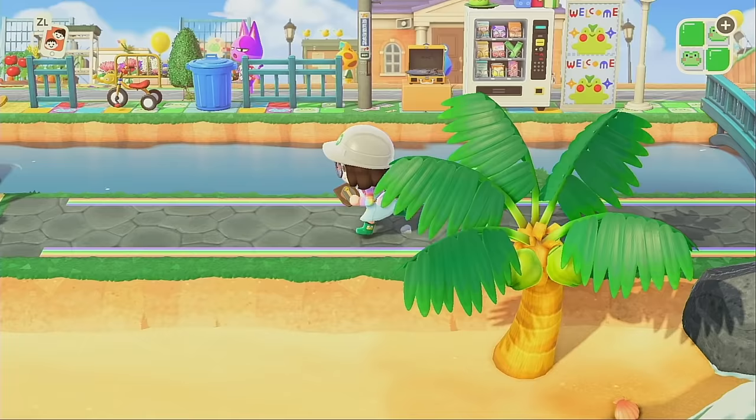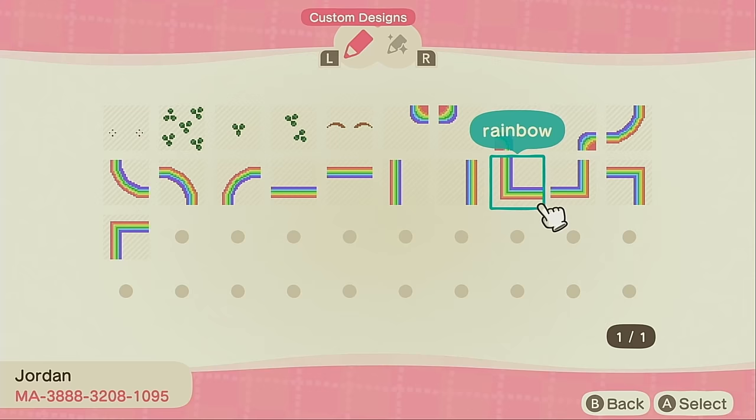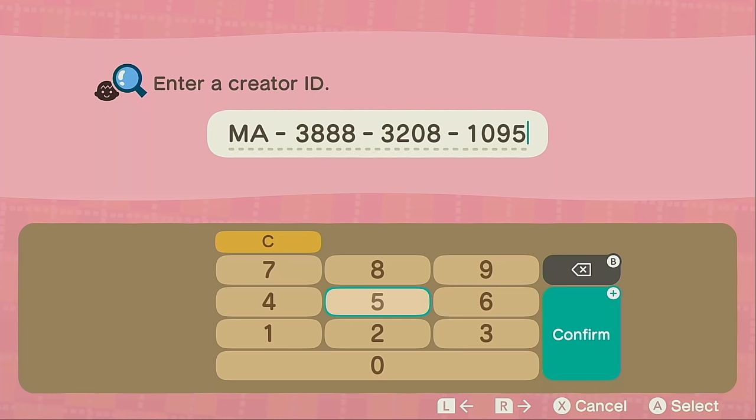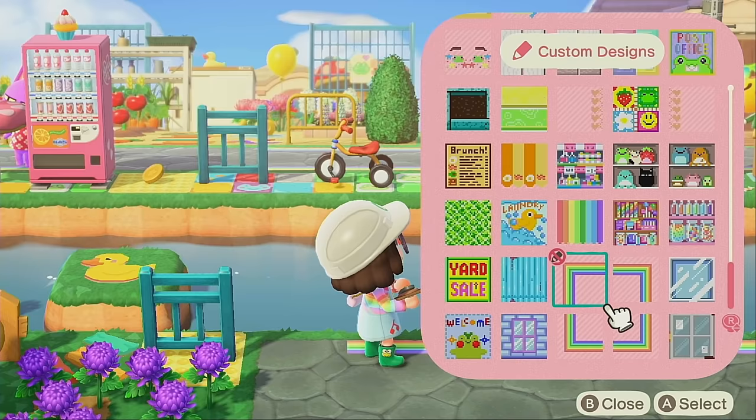The path is mostly finished — ignore the right side of the bridge. I need to get these corner pieces. I didn't realize I needed these big corners and these little mini corners. Here is the creator code if you want it, and it's also in my Google Doc linked down below with all of my codes. It makes a cute little square — how cute is that?